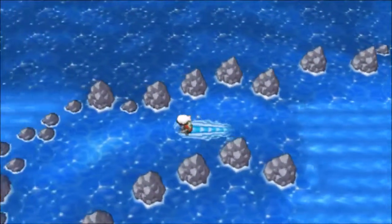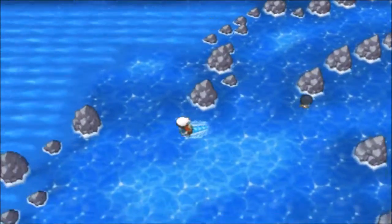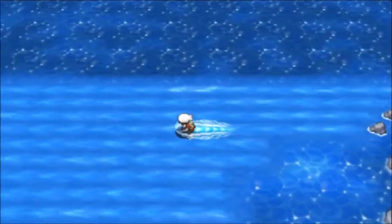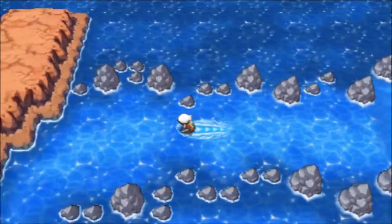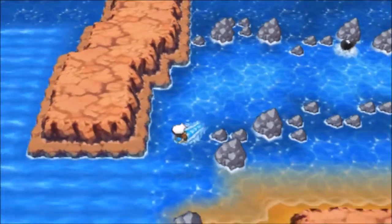Once you get into the new zone you're going to head to the top of the current on the far top. This will be the fastest way to get this TM. After you get off the top current you're going to follow the smooth water and then take the top current again.